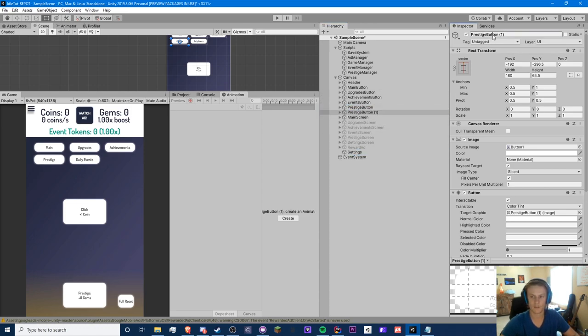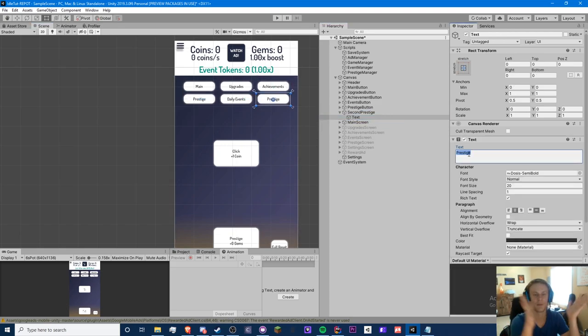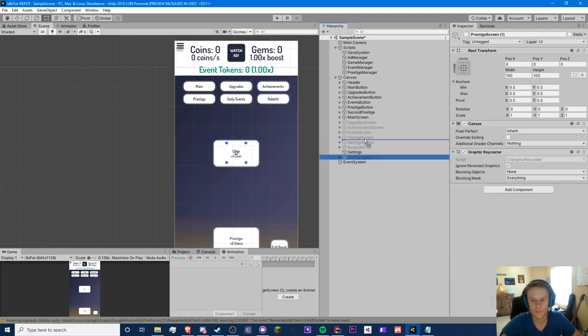So we're going to have a prestige button here and this is called the second prestige. We're going to call this 'Rebirth,' or just call it something epic — that's kind of your goal for making the second prestige system. Give it an epic name. Like mine is 'Hard Fork' and then 'Grand Hard Fork,' and now I have to think of a third prestige for Crypto Clickers. We're going to do 'Rebirth' for this and we'll make an entire screen for it — make it legendary.